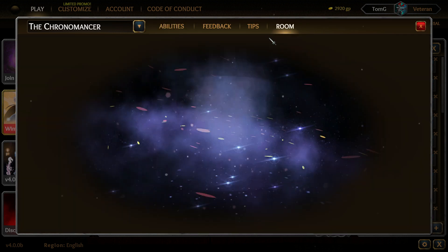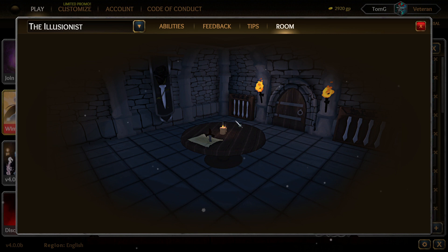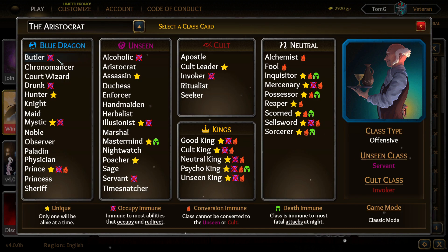Now I want to show you something — the Chronomancer's room. This is literally their room. It is probably the prettiest room I've seen in this game, because everyone has their own unique room — like if you're an Illusionist you have your own room too.